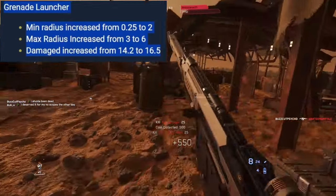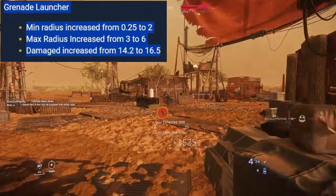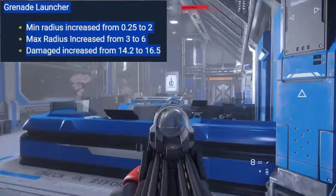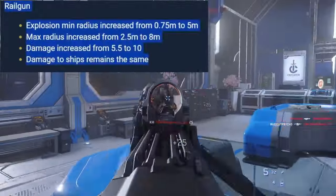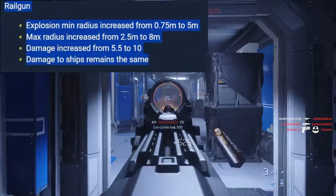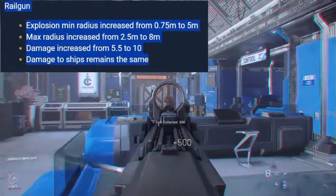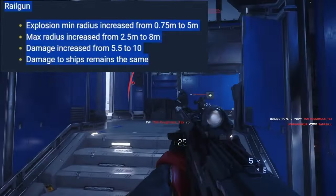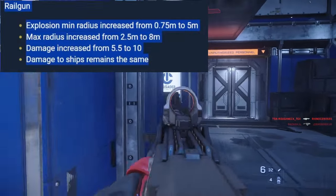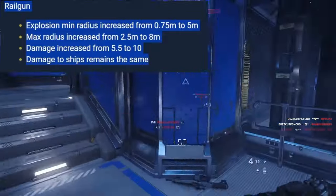Grenade launcher — a weapon that should never exist in any FPS game. Changes: minimum radius increased from 0.25 to 2 meters, max radius increased from 3 to 6 meters, damage increased from 14.2 to 16.5. Grenade launchers are destined to either overperform or underperform — that's their nature. Railgun — the only real infantry anti-vehicle weapon. Explosion min radius increased from 0.75 to 5 meters, max radius from 2.5 to 8 meters, damage increased from 5.5 to 10. Damage to ships remains the same. Railgun still looks good.